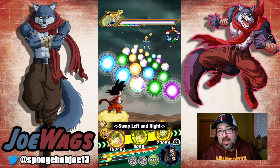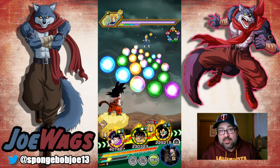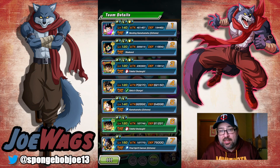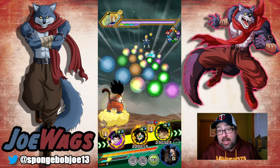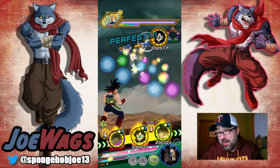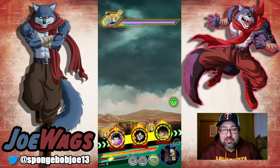We've got our boy Raditz here, and I think I use Raditz as the leader — or actually no, I did use Bardock because it's double Bardock. So I did use Bardock as the leader, but sure, let's try out Physical Raditz. He's a unit that I don't get to use very much, so we'll try him out.